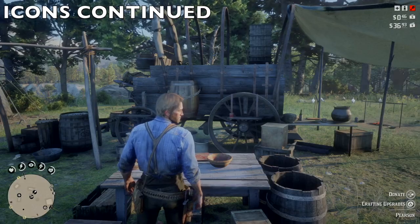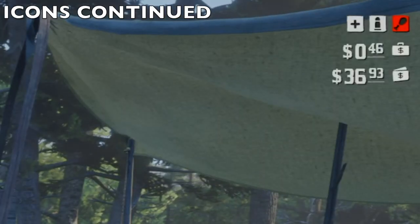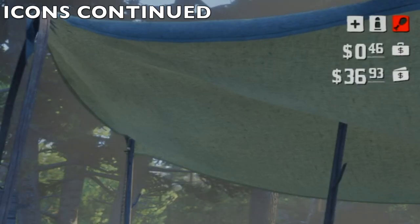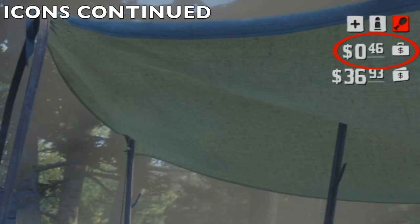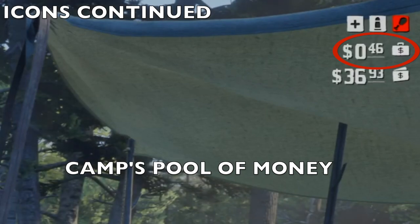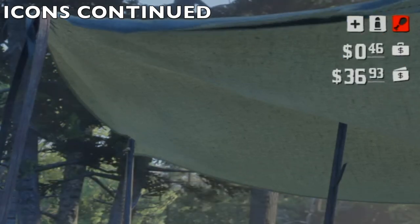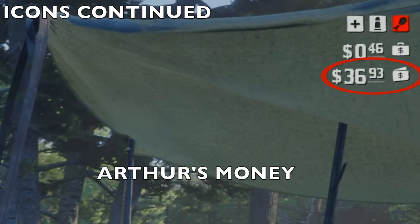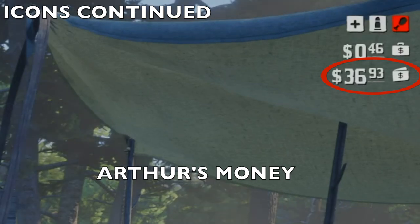Let me finish up with the interface up top. We have the three icons I talked about, but below there's money — two different money pools. The first one you can see up top is $0.46; that's the pool of money for the entire camp. It's pretty low because I just spent a ton unlocking the leatherworking tools. Below that, below the briefcase, is a wallet — that's my personal money: $36.93.